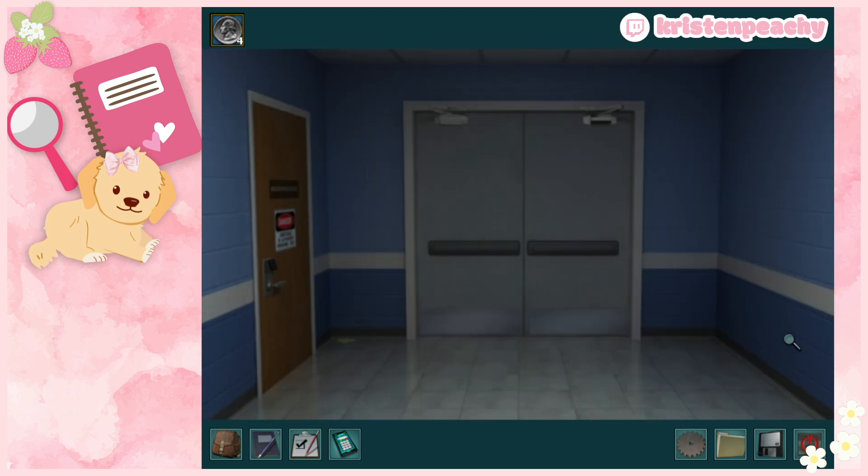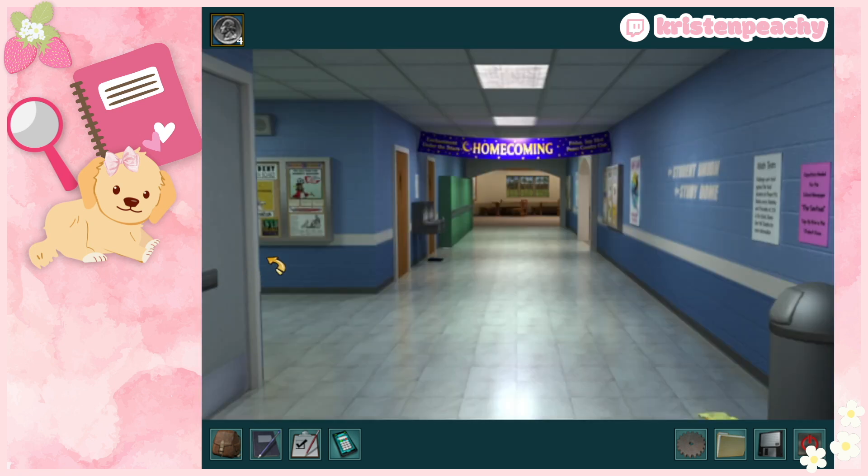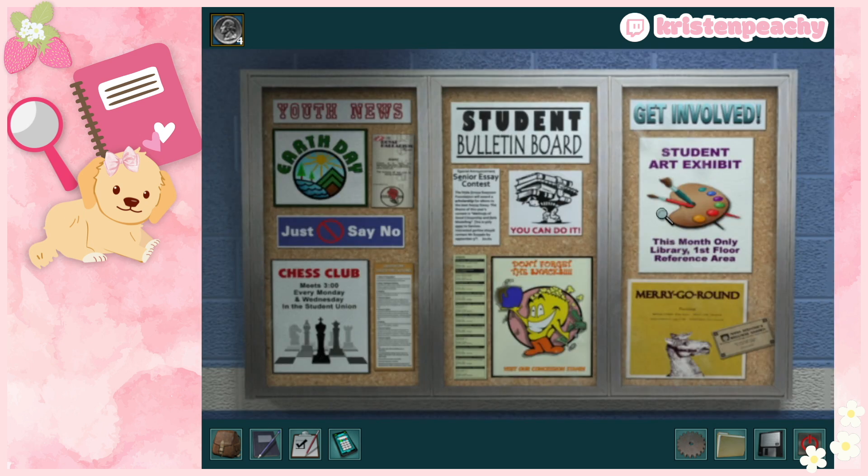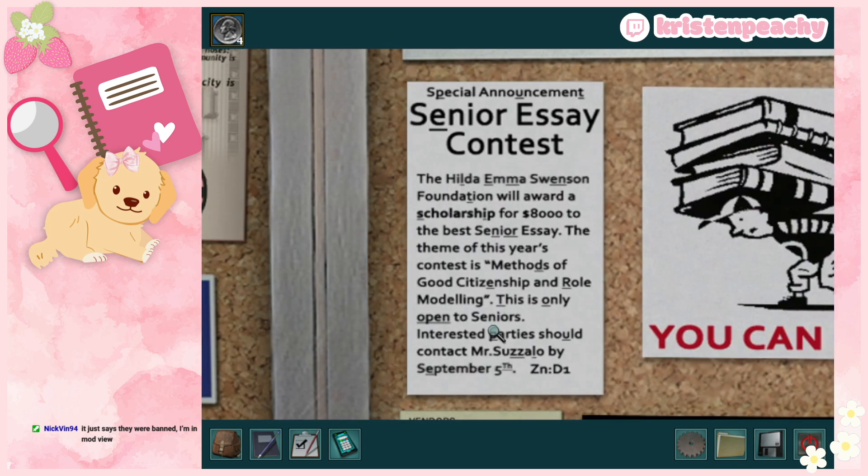There's a maintenance room but we don't have a code for it — no early death for Nancy today. Another bulletin board: just say no, chess club. Oh, here we go — a bunch of underlined letters. Senior Essay Contest — eight thousand dollars! This is from around 2001 — that's so much money, even then.